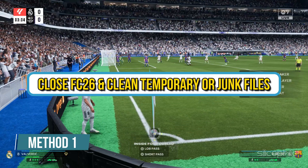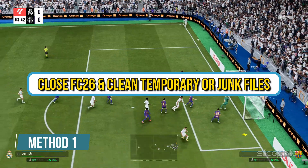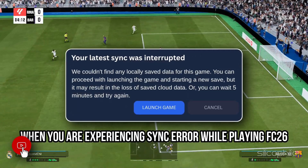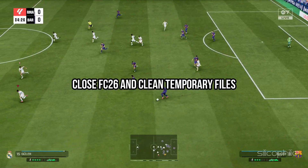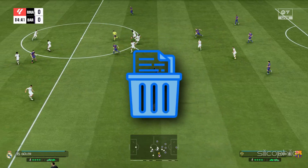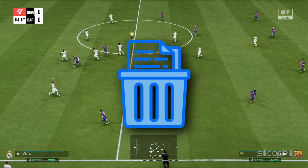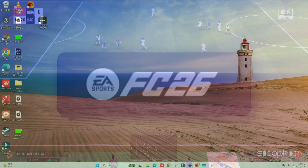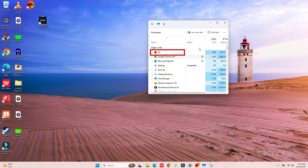Method 1: Close FC26 and clean temporary or junk files. When you are experiencing a sync error while playing FC26, close FC26 and clean temporary files. This method helps eliminate corrupted cache or leftover processes that may interfere with syncing. Close FC26 completely, then right-click the Start menu and select Task Manager. Look for any processes related to FC26, EA, or EA Anti-Cheat, right-click each and choose End Task.